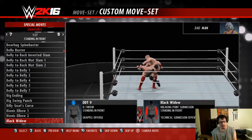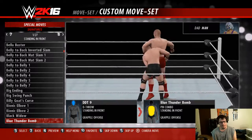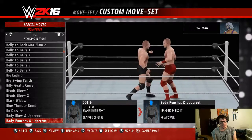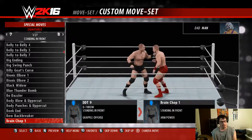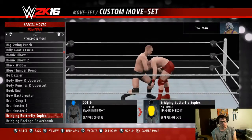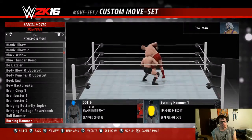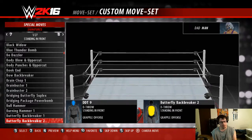There's a technical submission there — I'll consider it. Again, I'm really wanting to make him more of a high-flyer overall. Burning Hammer — one of the most dangerous moves. There we go.